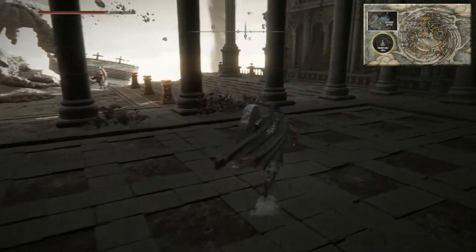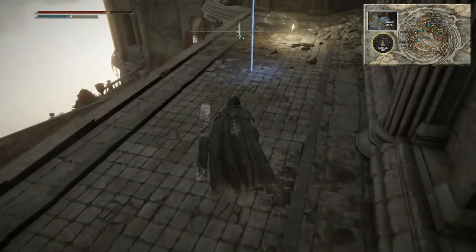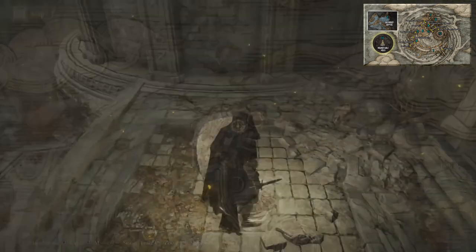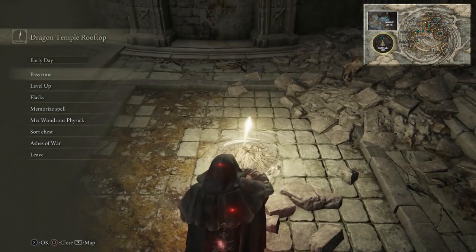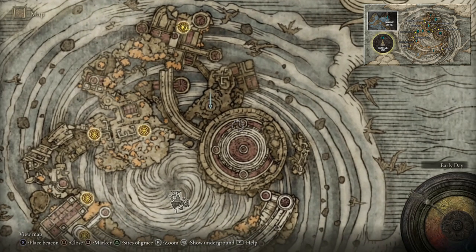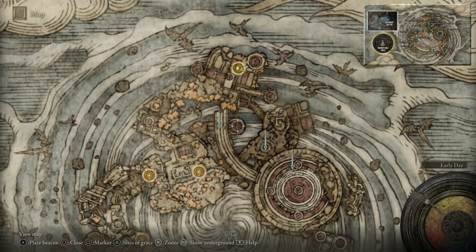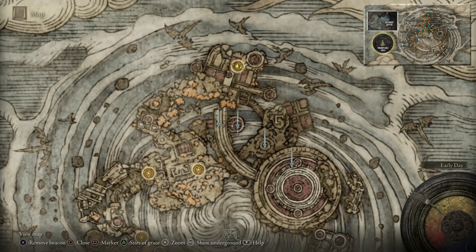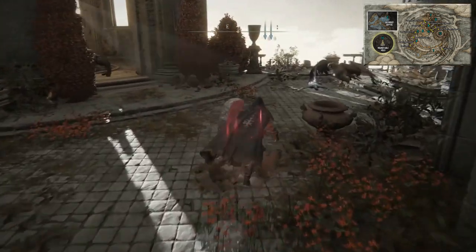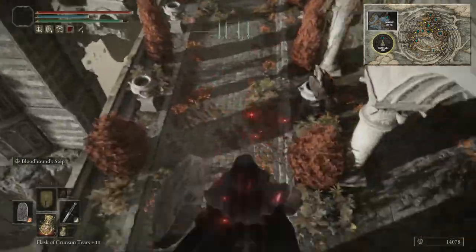Carefully traverse across these floating ruins — over here it's going to be a golden rune twelve. Come back on yourself and there's going to be a talisman — the Dragon Crest Greatshield Talisman plus two. Then jump over this railing and get the Dragon Temple Rooftop site of grace. There's going to be a massive dragon raining down lightning constantly throughout that area, so be quick. These two items are optional but pretty good — one is a golden rune twelve and the other is a Somber Ancient Dragon Smithing Stone.